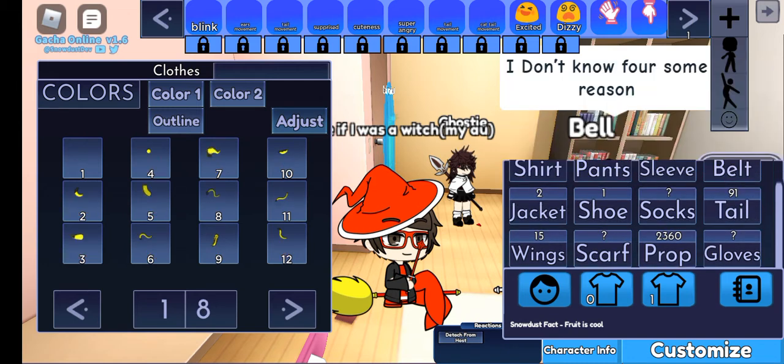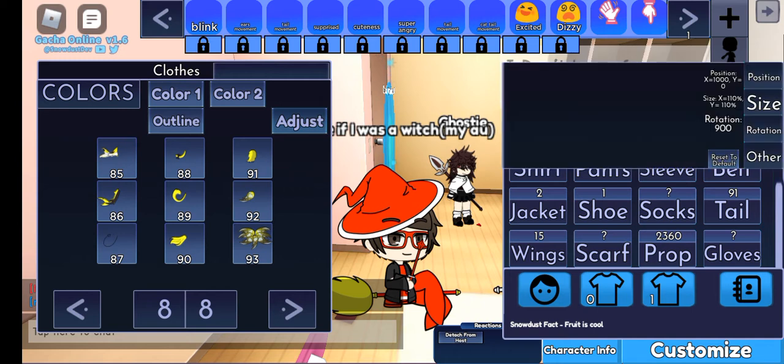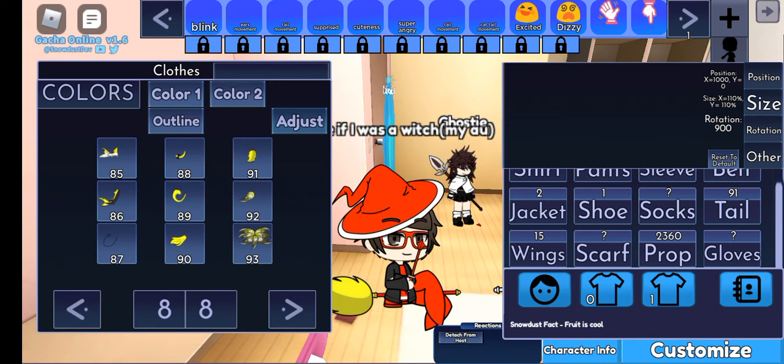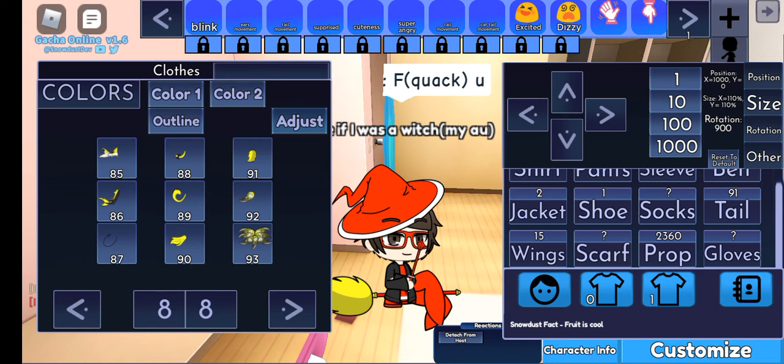You want to use tail 91. Right here — again, position, size, and numbers. The numbers in the size of the position, size, rotation. Again, I can't select other, but I can select rotation, size, and position.